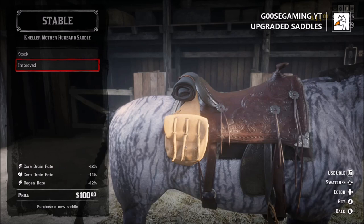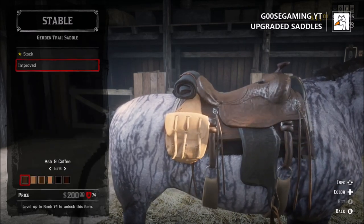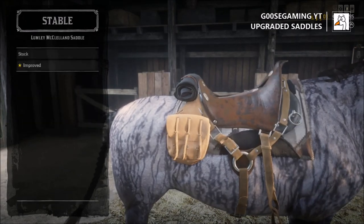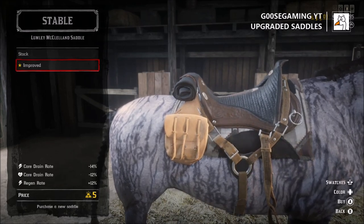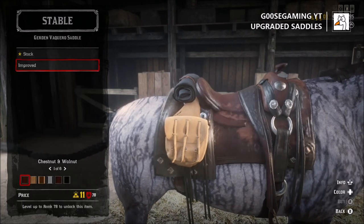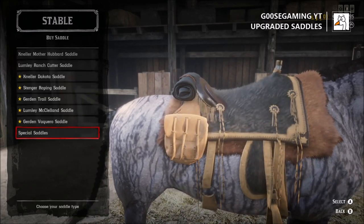Nothing's worse than a horse that, after 10 seconds of sprinting, is already sucking wind and you've got to give it tonics or food to regenerate it. Always check these out — the biggest things to look at are the core drain rate and the regain rate. These saddles are pretty reasonably priced and unlock a lot earlier than the special saddles. I would not recommend buying every single saddle that unlocks — save your money and find a specific one you want so you're not wasting money on both the saddle and the stirrups. Hopefully this video helps you guys out. I appreciate you watching and I'll see you next time.